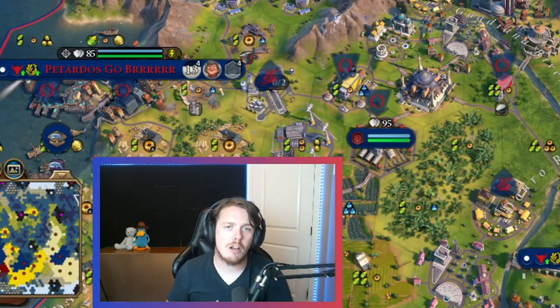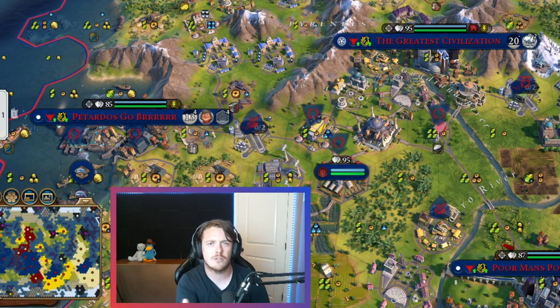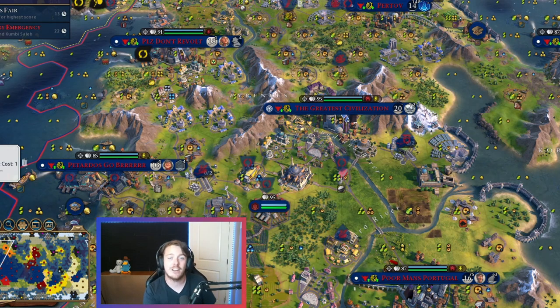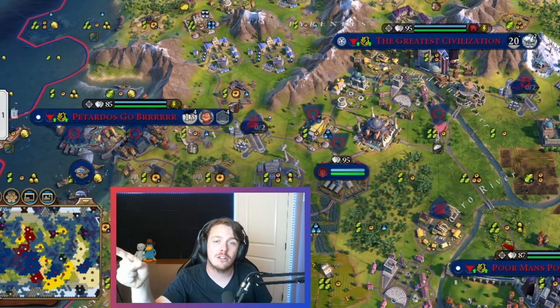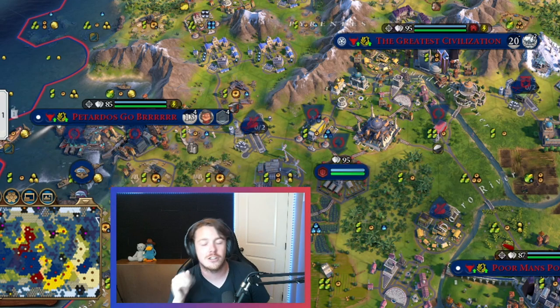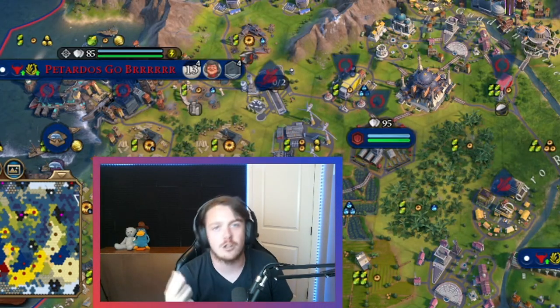Hello everybody, Bradley here, and welcome back into another Civilization VI video. Today we are talking about one of the two districts released in the new Frontier Pass, the Diplo Quarter. I'm recording this video in the middle of a gigantic heat wave where record temperatures are being set across the area where I live. I'm currently running an air conditioner so I don't die — I apologize if you can hear it, but it's the only way I can record without melting.